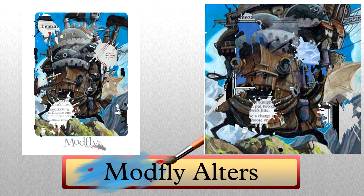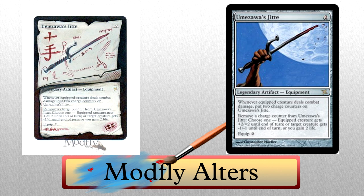Modfly's second piece is equally ridiculous — Umezawa's Jitte blueprint. You have got to be kidding me. It looks like real paper. Look at the folds on the corners, look where it's torn. The shadow over the card type from the top piece of paper — you've got to admit, this is impressive. I love the little alterations too: the lines through the text as if it's a working idea that's been erased and rewritten, and the sketches around the Jitte itself. I'd be honored to play with a card like this. Stunning.